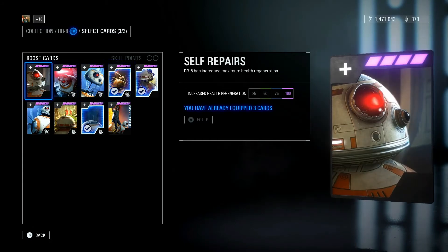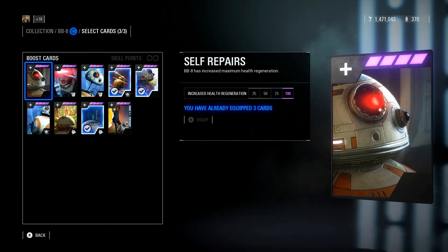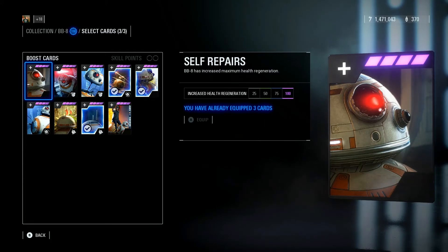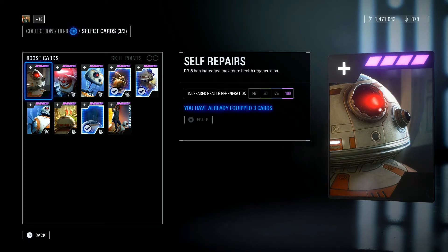We can also go over the rest of his cards. Self-Repairs: BB-8 has increased maximum health regeneration by 100. This could be another really great card. A lot of heroes have it, including Obi-Wan and Count Dooku. You could use this in trooper modes. I tend to not really run maximum health regeneration cards, but it's just your personal preference.